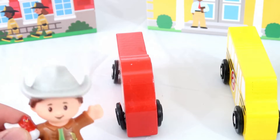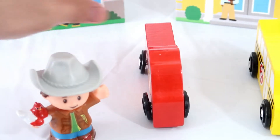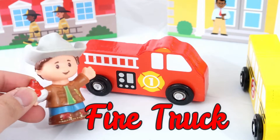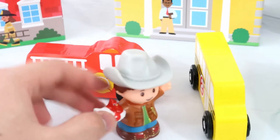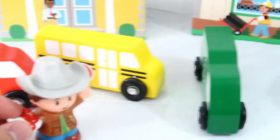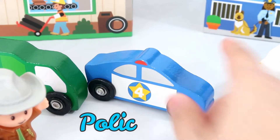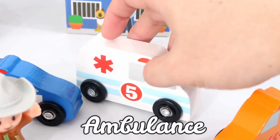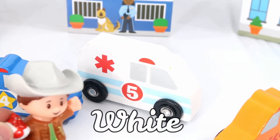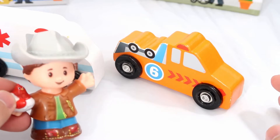Right here we have different cars that correspond to the different places we just visited. The first car is a fire truck and it is red. Here's a school bus and it is yellow. Next is a recycling truck and it is green. Next is a police car and it is blue. Next is an ambulance and it is white. The last car is a pickup truck and it is orange.